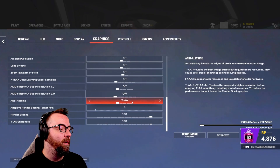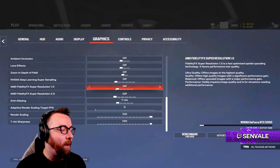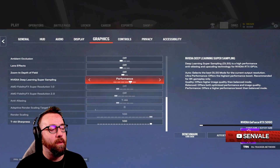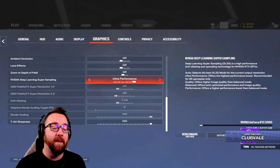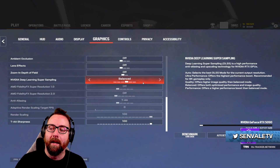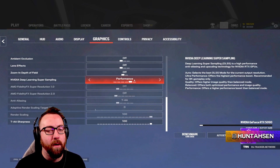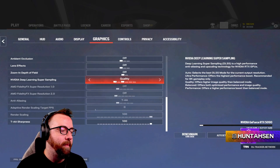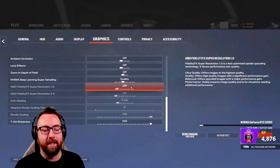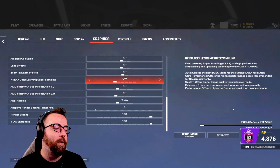Everything else: low, low, low, everything off and low. I have TAA on at 100/100. If you are struggling with frames, you can turn on DLSS, but I would try to stay between Balance and Quality. The further you go toward Ultra Performance, the more your game is going to look like crap — but it will boost your frames. Balance is the point where it doesn't really change what the game looks like much but gives you more frames. I wouldn't go on Auto, and I'd avoid Ultra Performance — stay between Performance, Balance, or Quality. Only use DLSS if you are struggling with frames.